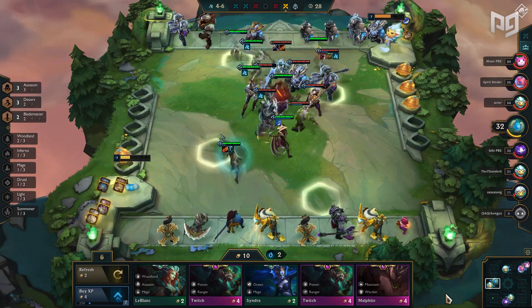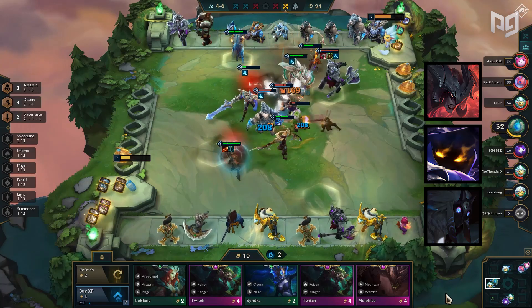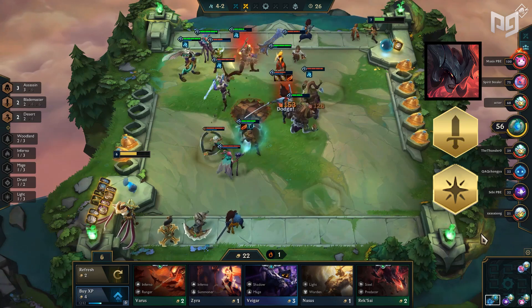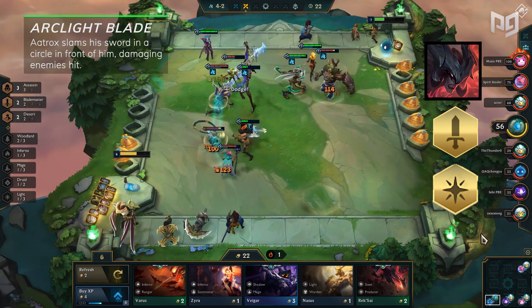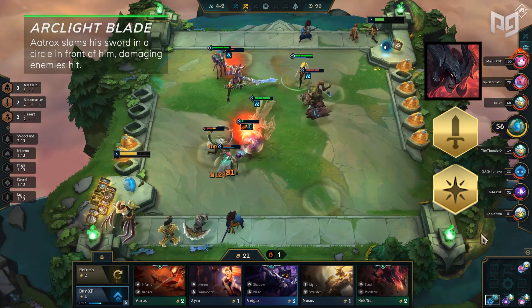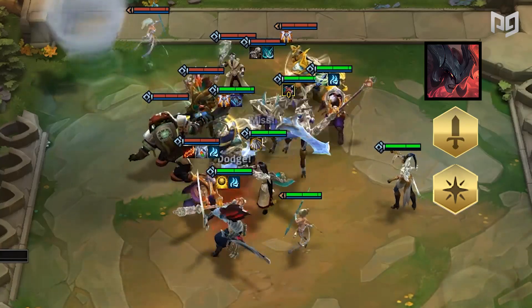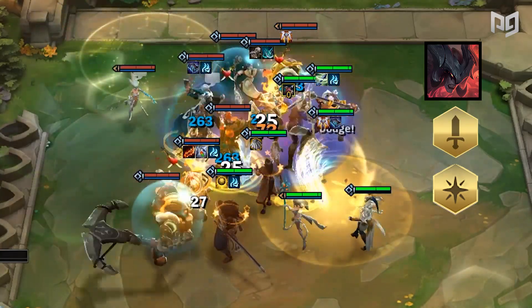Let's get the easier ones out of the way. First up is Aatrox, Vhagar, and Kindred — our returning champions from Set 1. Aatrox is still a blademaster, but instead of being a mana-destroying demon, he is now a light unit. His ability hasn't changed, being Arclight Blade where Aatrox slams his sword in a circle in front of him, damaging enemies hit. Light comps are significantly powerful right now where you can even try to force him every game. If he hits the units, you're almost guaranteed to win.